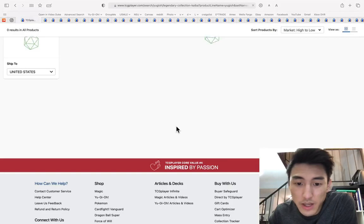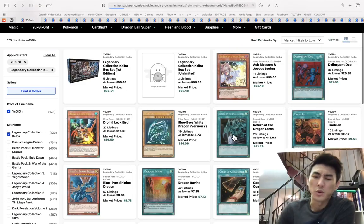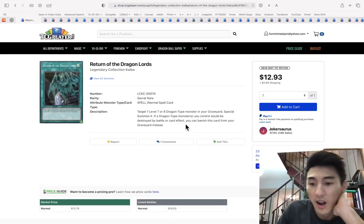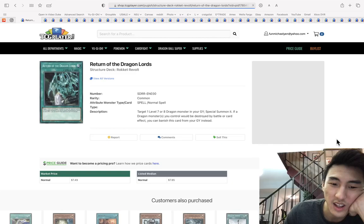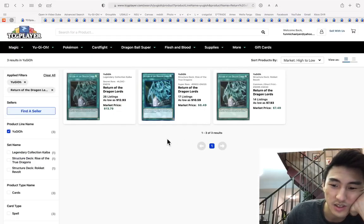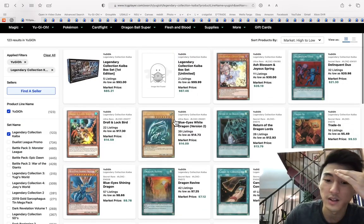White Stone of Ancients — great Blue Eyes card, consider picking it up. Also Return of the Dragon Lords — thank you Watson for knocking that over. Return of the Dragon Lords is at eight bucks. The comments are like 'that's stupid, nobody even uses this card.' Blue Eyes players sure use it, but that's insane for a common.